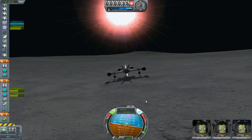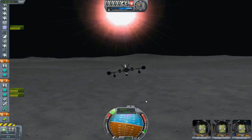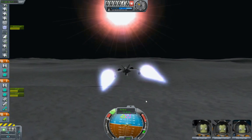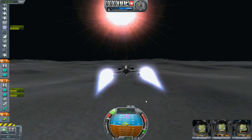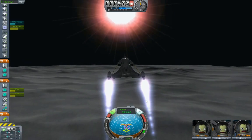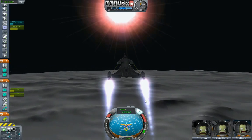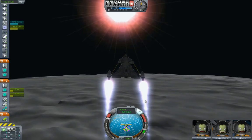Thrust upwards. We're still trying to pitch forward because of the balance issues. Turn the SAS off. Point at 90. Let's burn. Point up — there we go, about right there. Turn the RCS off, don't need that now. Trying to get this aligned a little bit more precisely with 90. There we go.